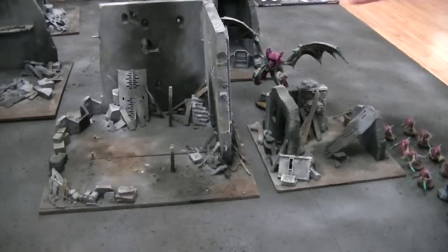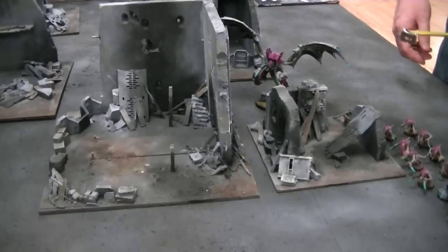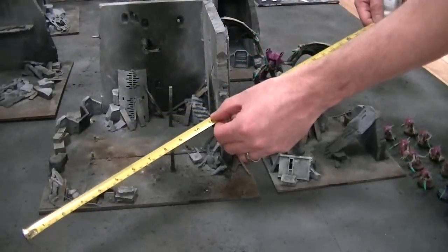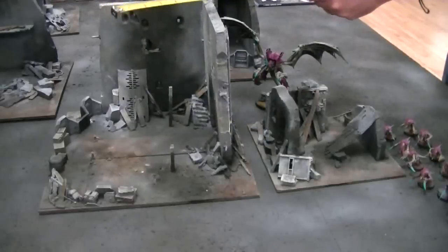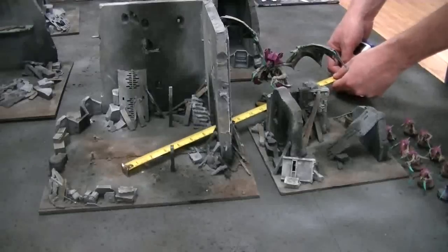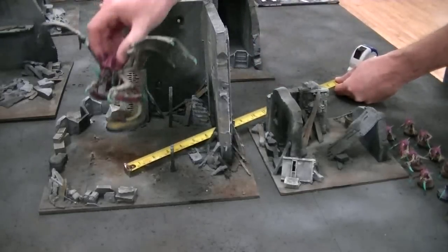Let's move our Tyranids. First off, the Hive Tyrant moves. He has wings, which makes him a jump monstrous creature, so he can either use his jump pack in the movement phase or the assault phase. Since pre-measuring is allowed, I'm going to check the distance here and see that I'm 20 inches away, which means even if I move 12 inches — it's going to be a bit tricky with this building in the way. Let's go in through this door here. Sometimes it's good to put your tape measure close to the board so you can get a more accurate measuring distance.